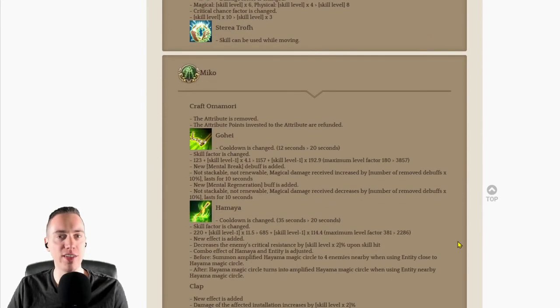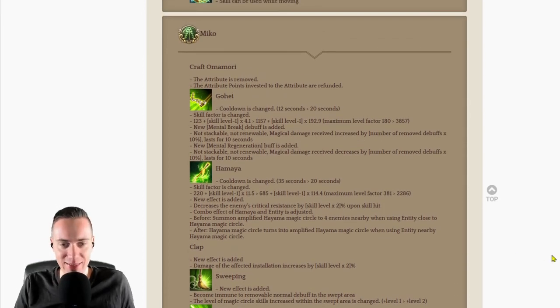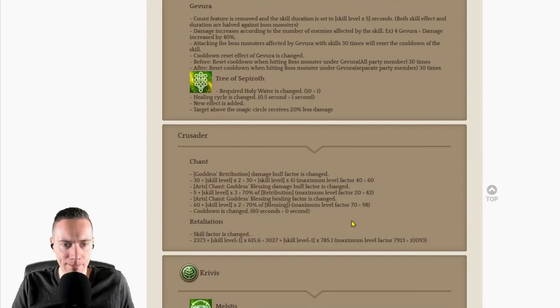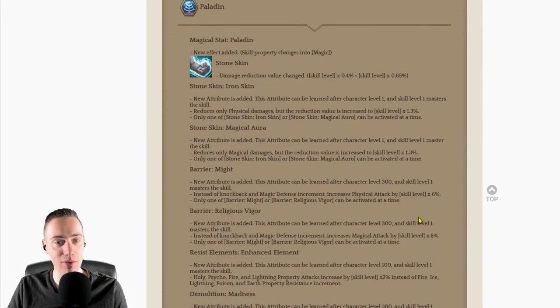Also quite a few changes — and we have the comeback of the century: Miko is back! Miko is back and running through everyone now. Miko is a not-to-be-ignored class, so if you left Miko in the dust in the last few months, don't do it anymore. Miko is back and better than ever, with fundamentally changed buffs. Sadu and Exorcist also get buffed as always. Some Crusader changes — and RIP Krivice, it was nice knowing you.